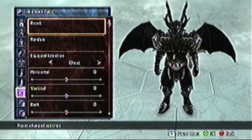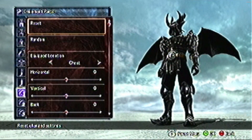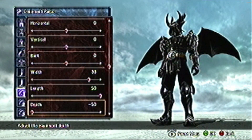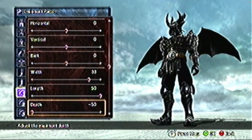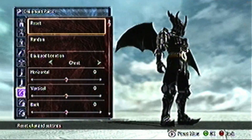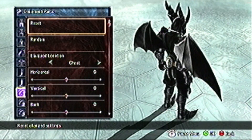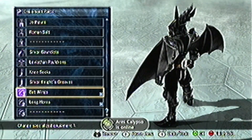Here's the data I have for everything. For the bat wings, have it set into the chest. Horizontal, vertical, and back are set to zero. The width is 33, depth is negative 50. The size width is set to 50. The rotate vertically, horizontally, and angle are all set to zero. And you should have the bat wings done properly. These may be the default values — I'm not sure — but at least you have the actual numbers.